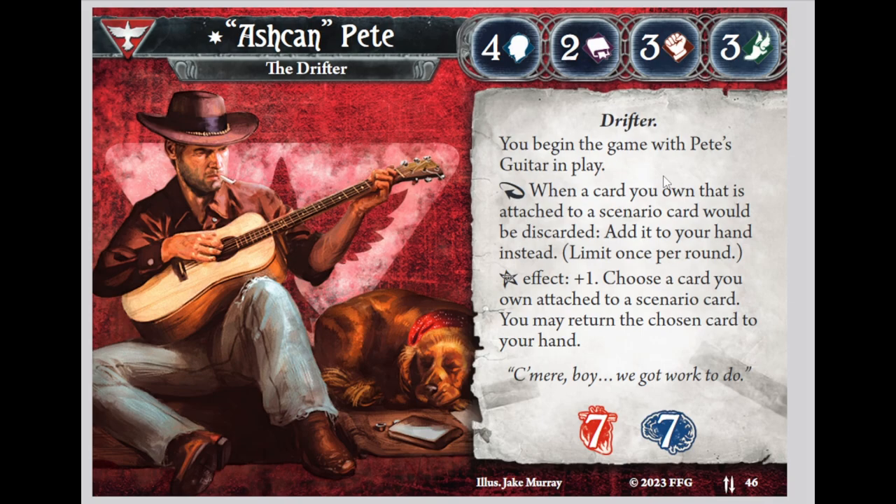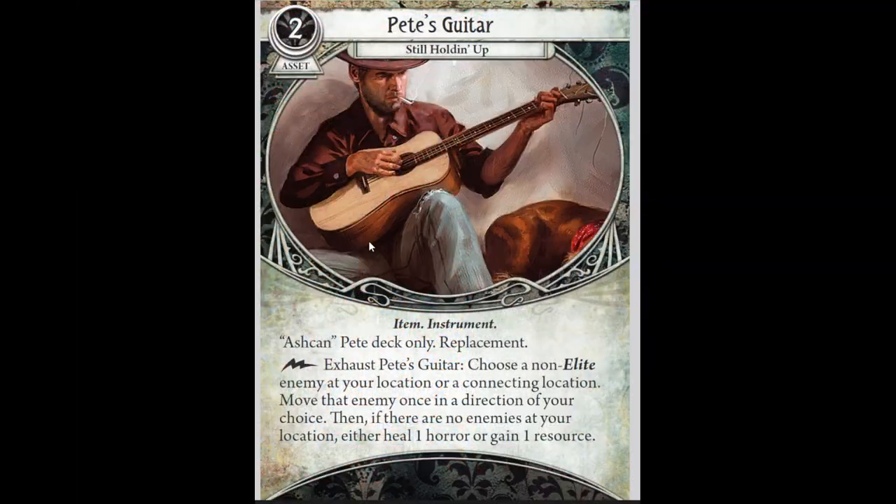We begin the game with Pete's Guitar. It's going to be really important what Pete's Guitar does, so let's scroll down to that immediately. Pete's Guitar is a slotless asset that starts in play, much like Duke, and it has a lightning bolt ability: exhaust Pete's Guitar, choose a non-elite enemy at your location or a connecting location, move that enemy once in the direction of your choice, then if there are no enemies at your location, either heal one horror or gain one resource. This is really bloody strong.